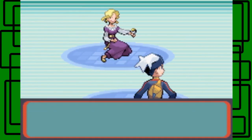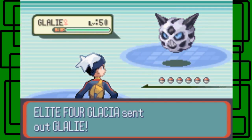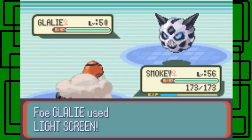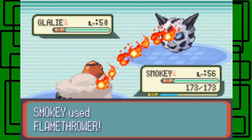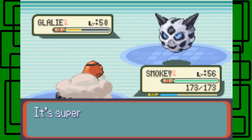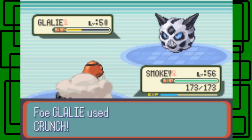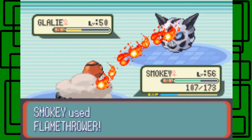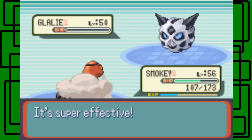She's the Master of Ice Type Pokemon. She starts off with a Glalie — she has two of those, actually. This Glalie is level 50 and female. Let's see what Flamethrower does. She uses Light Screen, giving herself special defense boost since Flamethrower is a special attacking move. It puts her a little bit over half health. Let's use another Flamethrower. She uses Crunch on Smokey — oh, it's a critical hit! As soon as it did that much, I knew it was a critical hit. Called it. The second Flamethrower hits and the Glalie goes down. Awesome.